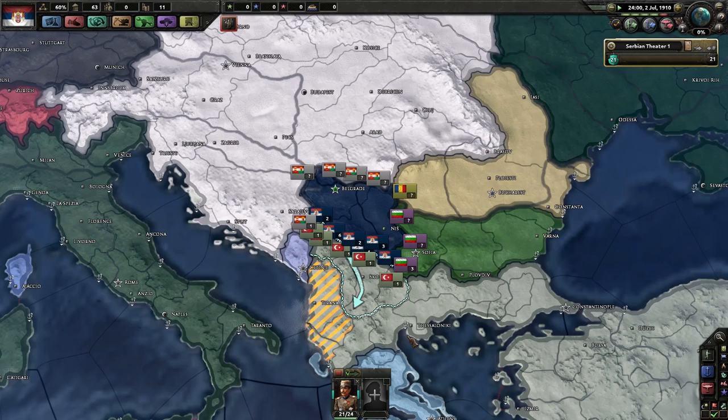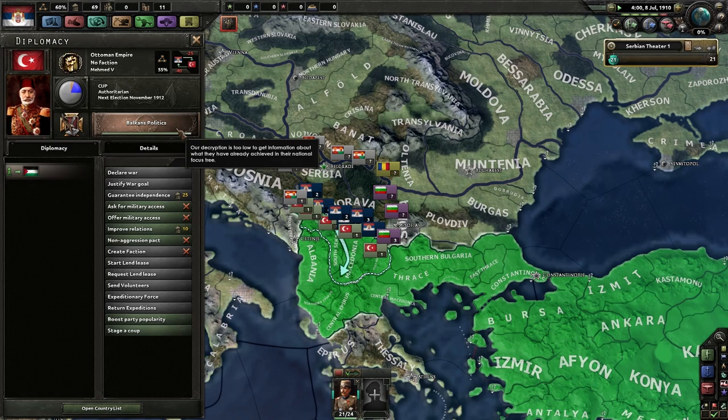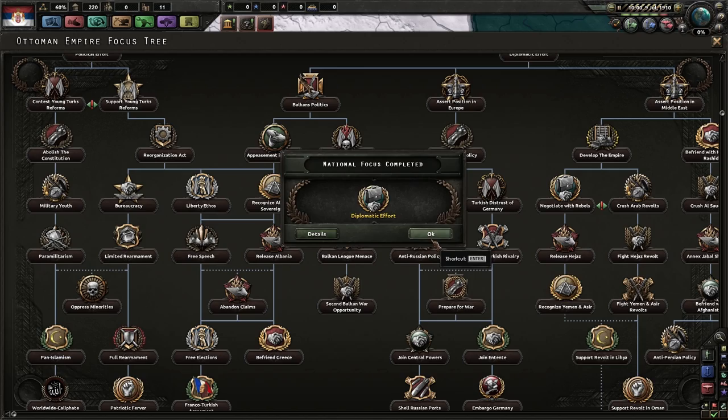Our first objective should basically be to take part in the war with the Ottomans — which there will be. I think it happens around 1911 or 1912. I can actually kind of force it down this path in the focus tree.